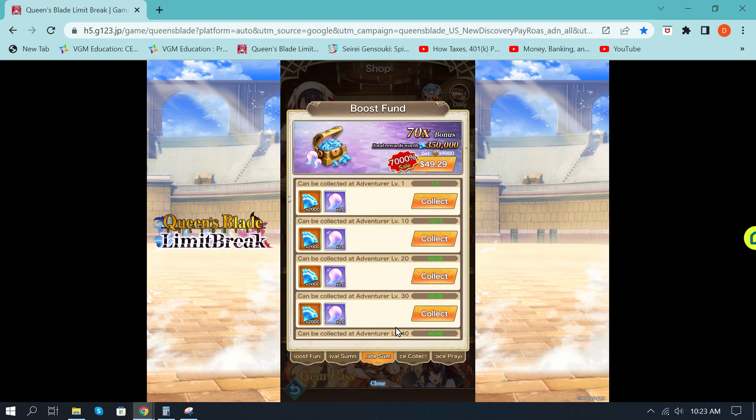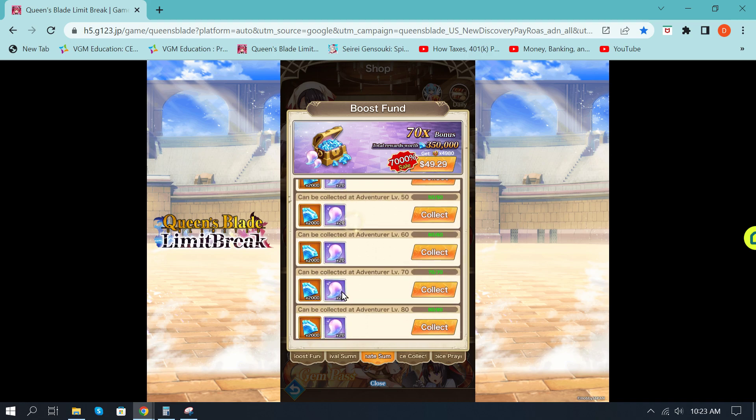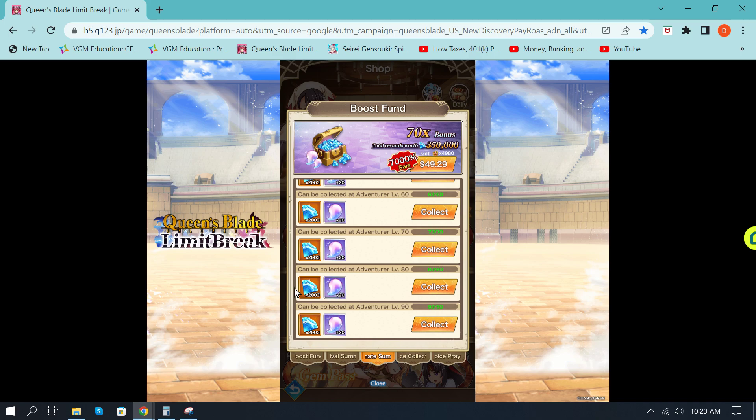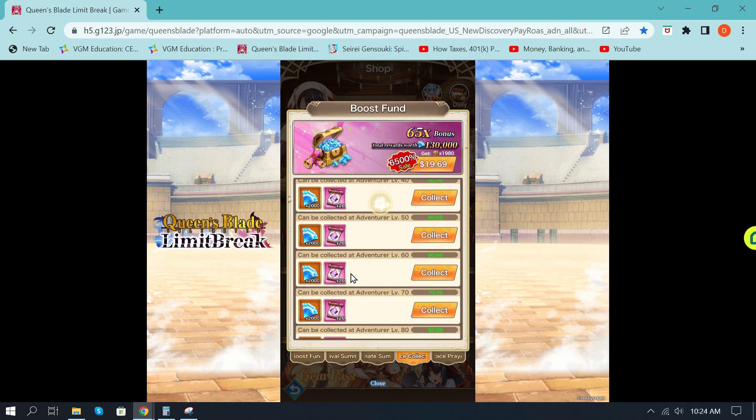Another fund is unique in that it gives you summoning pearls used to summon ultimate warriors. It's a higher price because they're ultimate pearls, but this is $50 and gives you 320 pearls and 32,000 gems. To put that in perspective, people have been spending $200 per pull to get 100 of these. This is why the game needs to give us more advance notice of changes — so we can plan accordingly and save money.